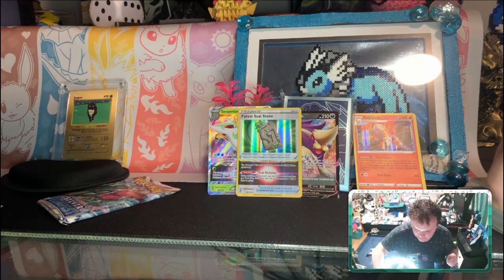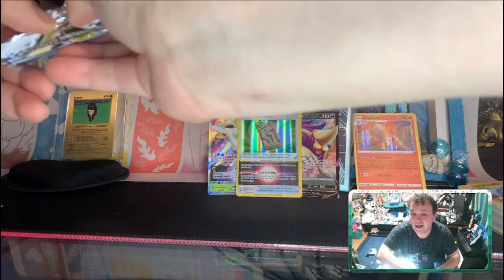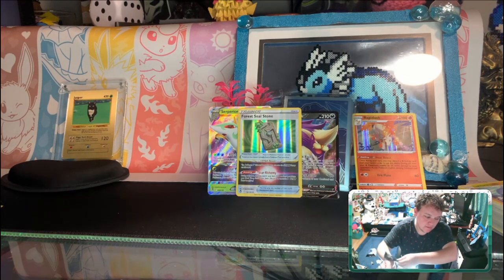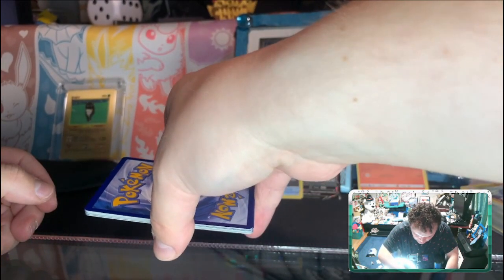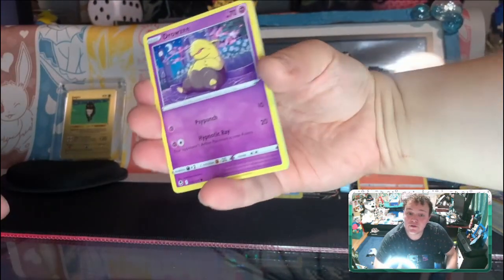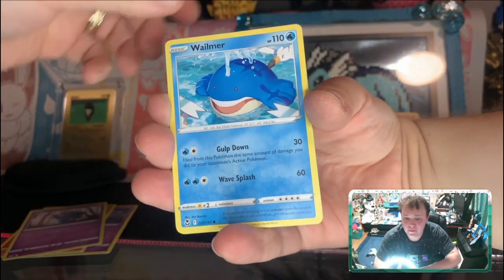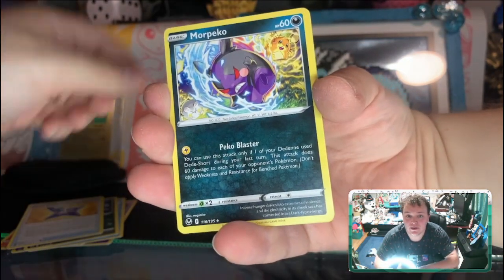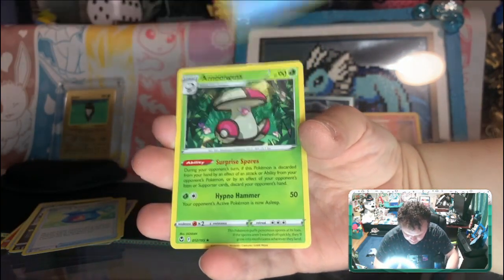The Forest Seal Stone — I think this is actually a pretty decent card. There are two of them: Forest Seal Stone and Sky Seal Stone, and I think Crown Zenith might even have one. So if your V-Star or VMAX doesn't actually have a V-Star Power and you want to use the V-Star Power, you attach one of these items. This one — during your turn you may search your deck for a card and put it into your hand, then shuffle your deck. If anyone remembers Computer Search, that was a really good card back in the Black and White era as an Ace Spec. You can only use one of these V-Stars in the game so use it wisely — it's a very good card. Anyway, we got a Froslass and an Amoonguss to end things off.